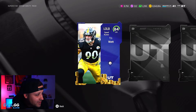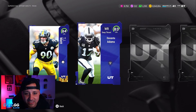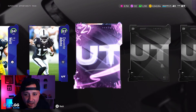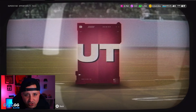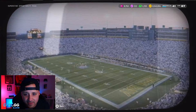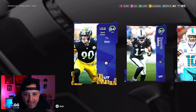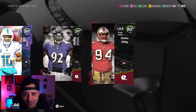I'll take this 84 TJ Watt — honestly if that's my 83-plus I'm not mad about it at all, that's okay. 84 platinum is actually good. We get an 83 Davante Adams, an 80 Tyreek as a small legend, and another small legend as our last card. We pulled a 143,000-coin TJ Watt — I'll gladly take that.